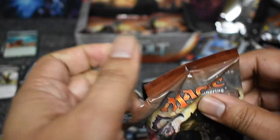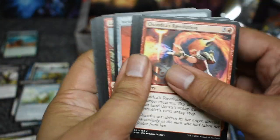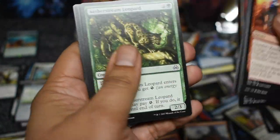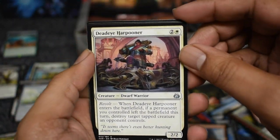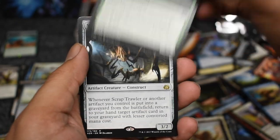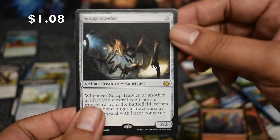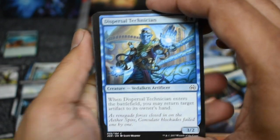Still got that foil rare out there — hopefully we'll pull that mythic. You know, there's always an Invention you can pull. You have to pull an Invention on camera. Scrap Trawler — pretty cool card. I don't think it's worth throwing out any other card for it though.